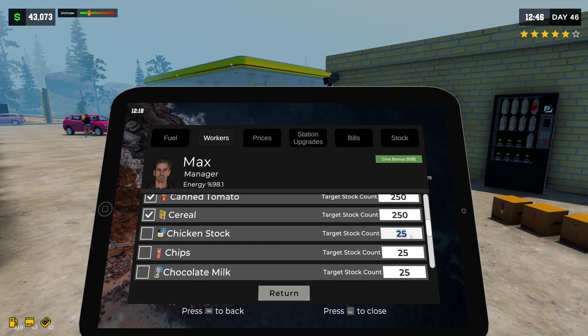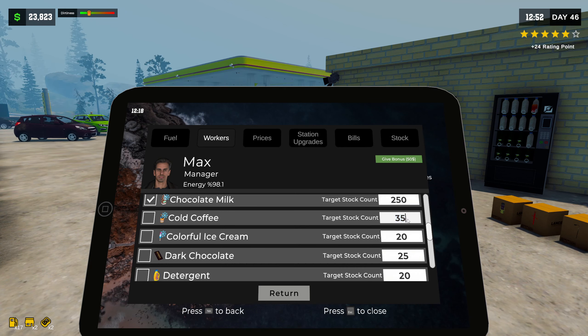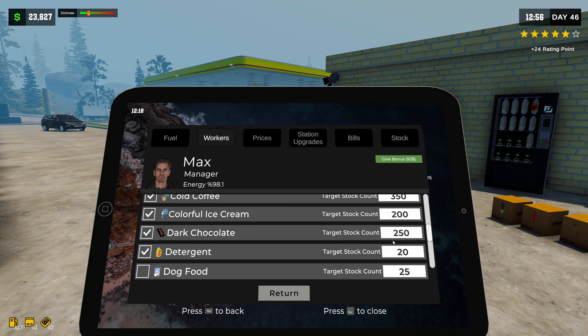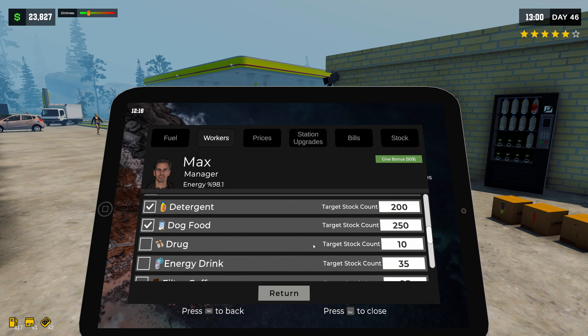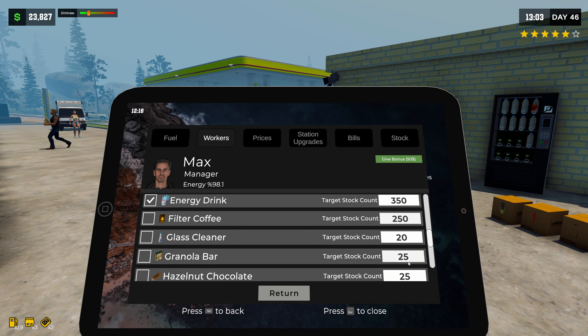I want to order everything. I want to keep stock of everything. Trying to get the exact place to click is kind of difficult. I want you to order everything and keep lots of it. Oh no, we do not want to order drugs — I don't feel like dealing with the cops. All right, let's do all that stuff. Let's order everything that's new.